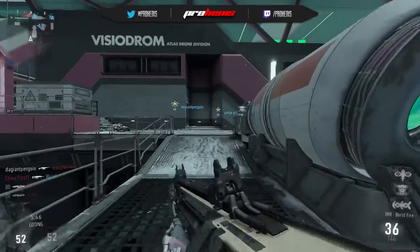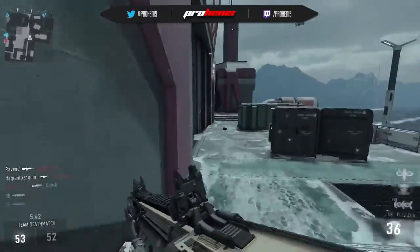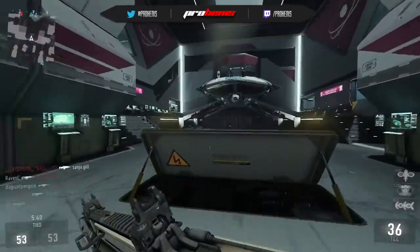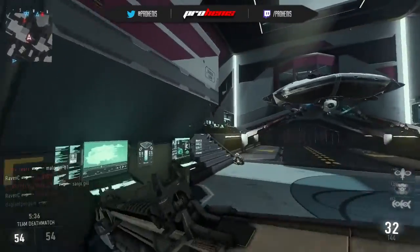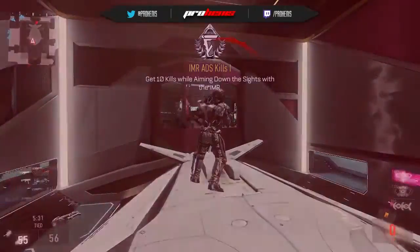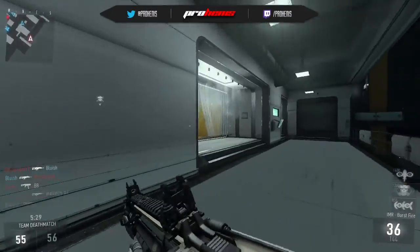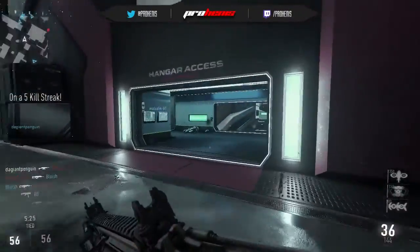Good work there from Hennis, quickly going positive — 10 and 9, nothing too special, but at least it's a positive K/D. There are a ton of guys crossing over there; I don't want to give away my position too badly. Nice, able to pick out that guy — can we pick out this guy? We just needed one more burst in that dude and we would've had him.